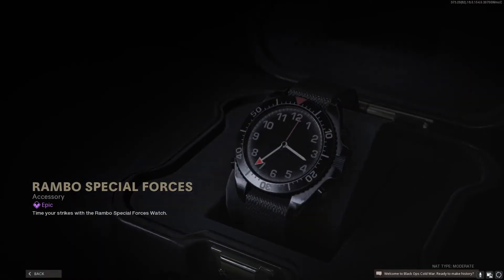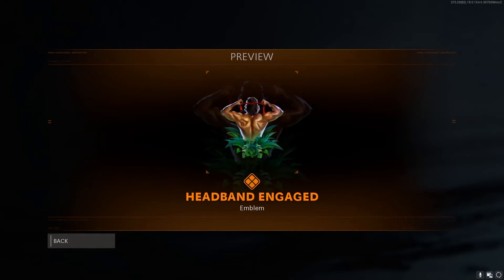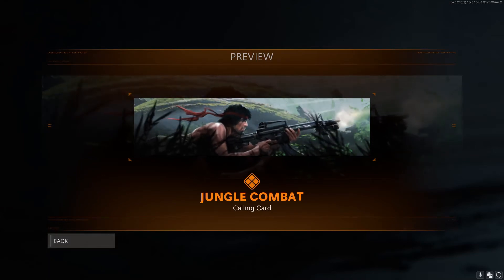We also have the Rambo Special Forces watch — it doesn't do anything special, it just looks like the one he wore in the movie. There's a charm called the Jade Amulet, a spray called 'Smile on the Face of Death,' and an emblem called 'Headband Engaged' showing Rambo tying his headband — you know, stuff's about to go down. There's also the Jungle Combat calling card, which isn't bad but I don't think I'd use it over something like a nuke emblem.